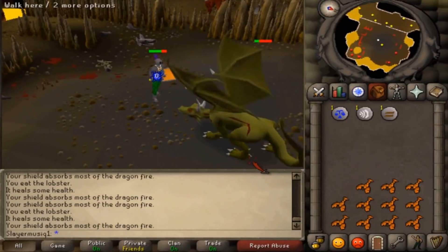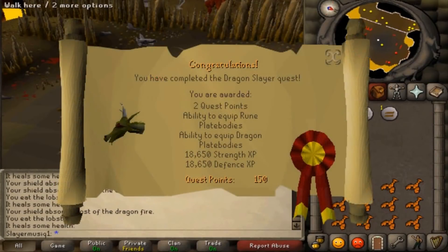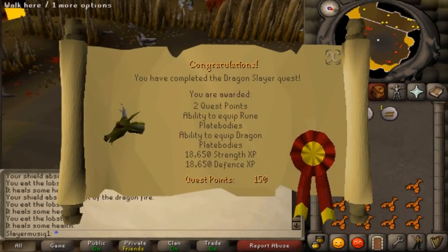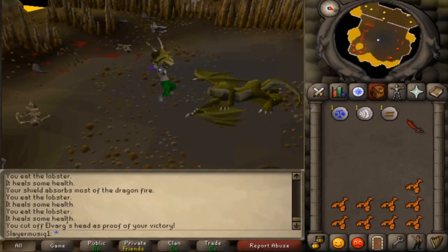This will make your transition to members a lot easier. I do recommend that you complete all free-to-play quests before you decide to get membership. The reward for completing the quest is 18,650 XP in strength as well as defense. You'll also get the ability to equip the rune platebody, considered the best melee armor for free-to-play, as well as the green d'hide body, considered the best range armor for free-to-play. Overall this quest is a must for any player who wants to make the jump to members unless you're making a specific account build that restricts defense or strength experience.